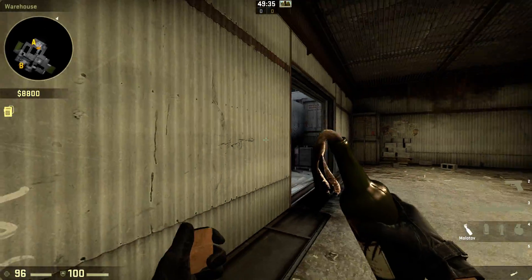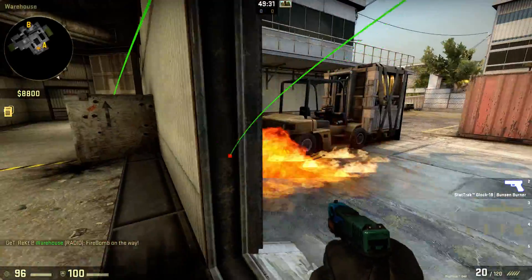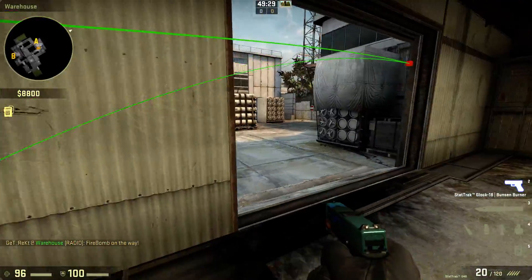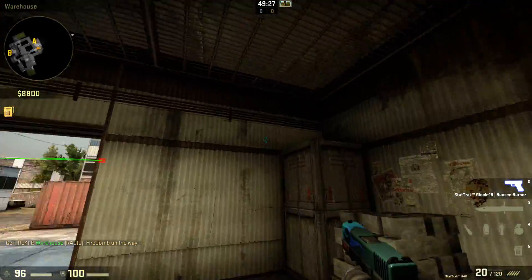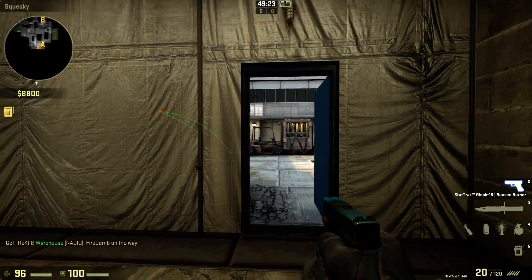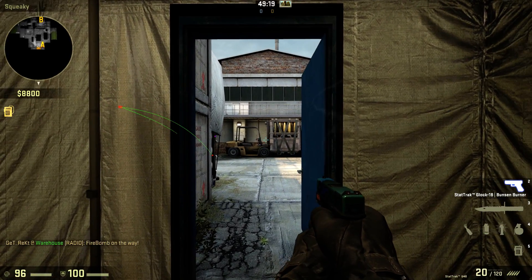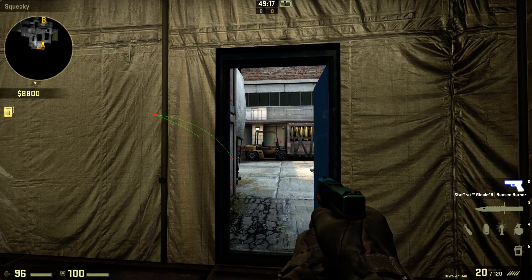Once you've thrown that flash, you want to quickly Molotov the fog lift. As soon as the flash has gone off, person B wants to open this door. The Molly should be going out at this point and this guy over here should be panicking, so hopefully he gets a free kill as he runs back.